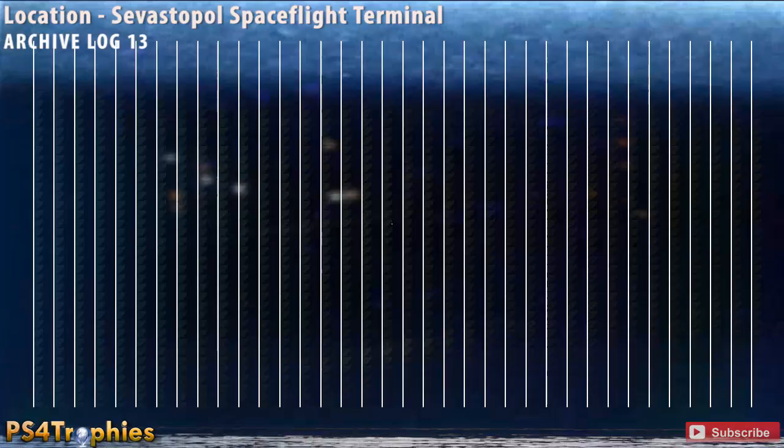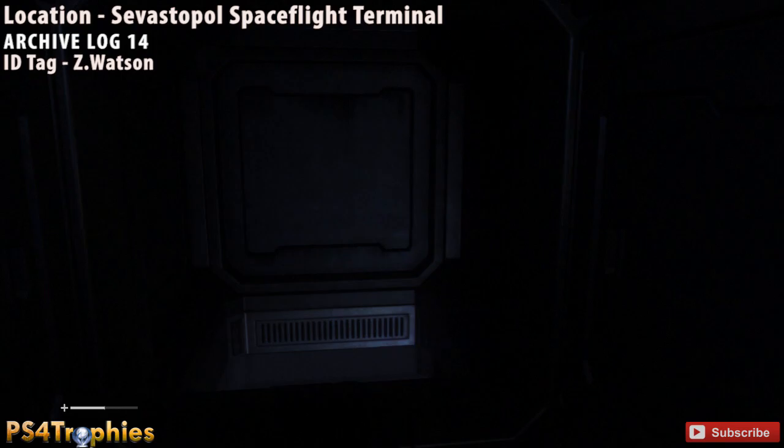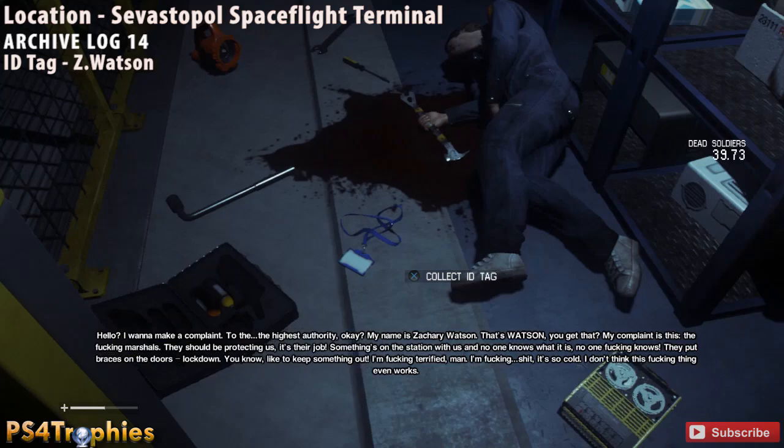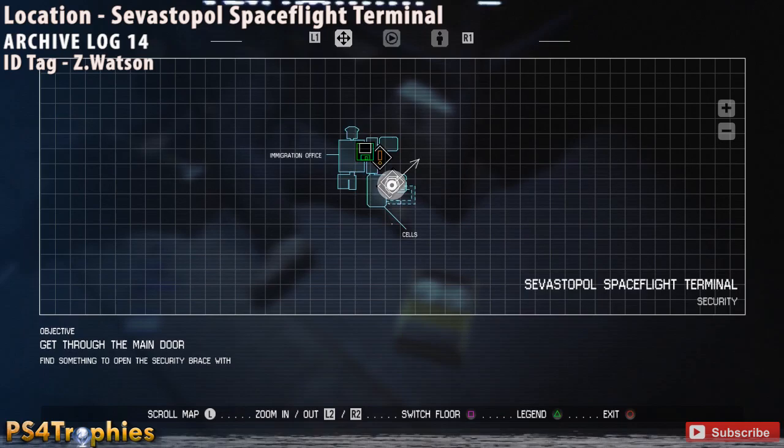Moving on, archive log number 14 and our first ID tag for Z. Watson. You're going to travel through a vent, drop down, and there's a dead soldier there with the tool you need, as well as the archive log and the ID tag. Make sure you pick up both of those — you can see the location on the map.